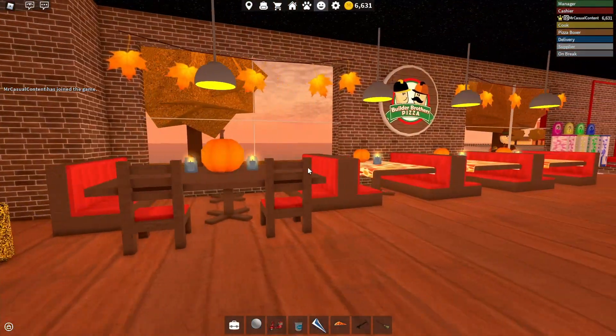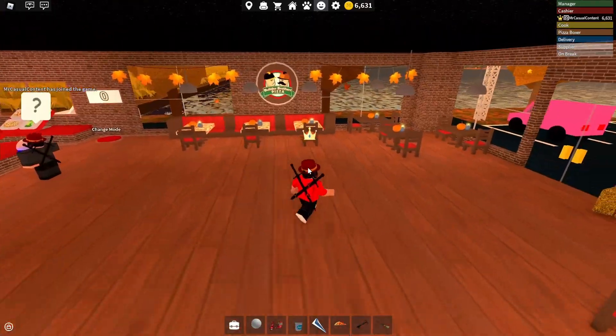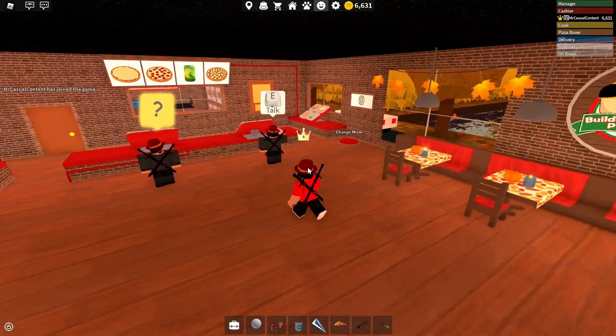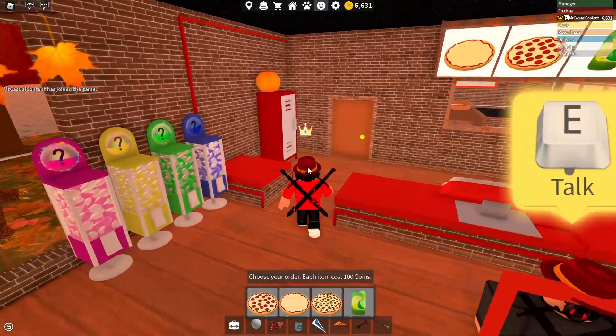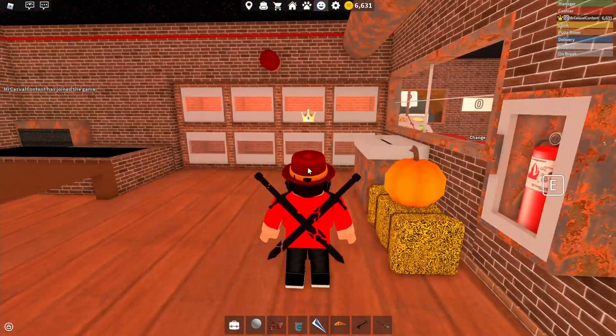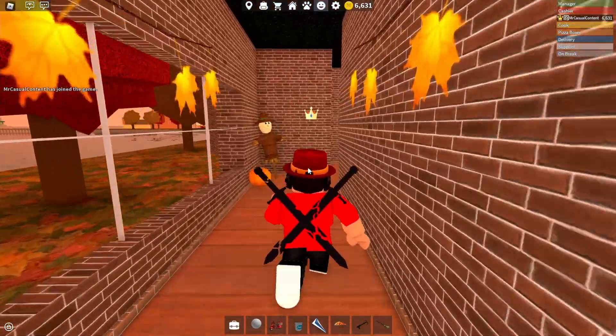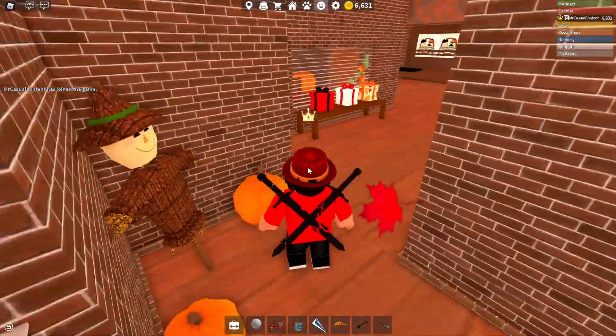Let's walk through the pizza place because you can see we've got loads of decorations — table covers with leaves and stuff inside the cafeteria. It's more of an autumn theme because Halloween is still a month away. We've got some harebells, pumpkins without faces on because it's not a scary month yet, and some scarecrows — so it looks pretty good.